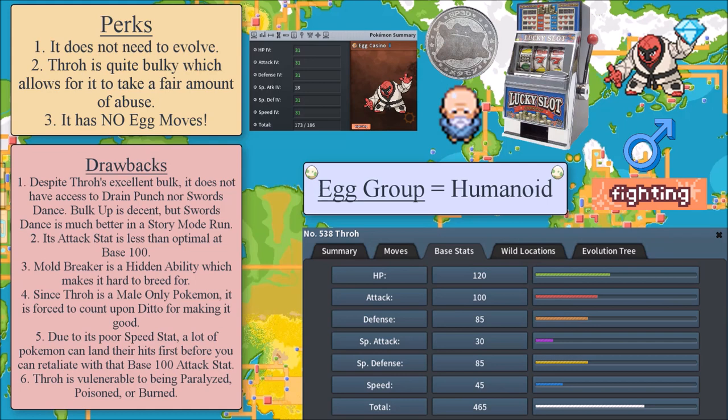Its attack stat is less than optimal at base 100. Considering the other Pokemon on this list have much higher base attack, you could really do better than Throh. You have to really want to use Throh in story mode — I would not recommend it. Also at the time of this taping, Throh's hidden ability is currently not implemented yet, but once it is implemented, there are still much better options in my opinion.